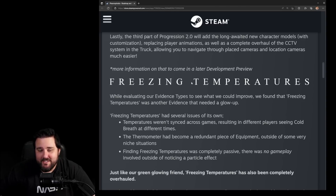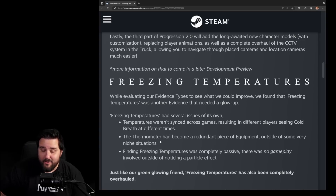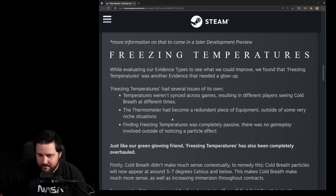While evaluating evidence types, the devs found that freezing temperatures needed a glow-up. It had several issues: temperatures weren't synced across games, resulting in different players seeing cold breath at different times. The thermometer had also become a redundant piece of equipment outside of some very niche situations — in the early days of Phasmophobia, thermometers were super OP for finding the ghost room, but they were nerfed heavily. Most people don't even use it anymore.